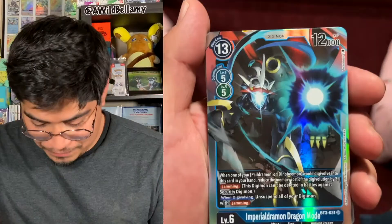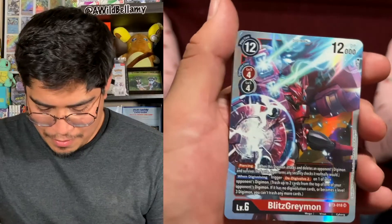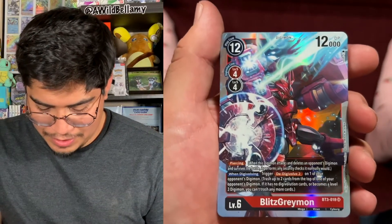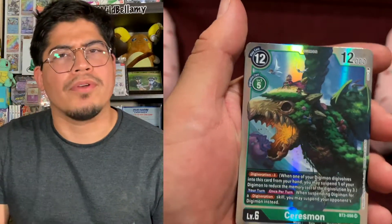All right, so with that being said, we got three super rares worth mentioning: we got ImperialDramon Dragon Mode, we got Seraphimon, we got BlitzGreymon, and also Seraphimon — super super rare! All right, we got three supers, so that's cool.